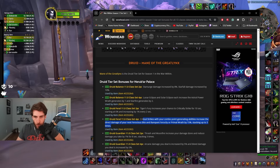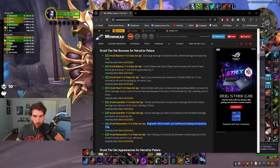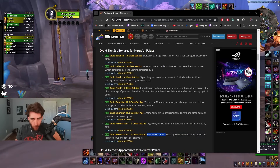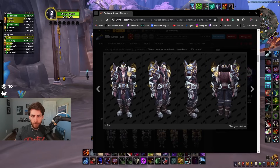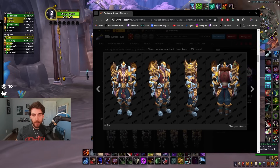Feral Druid 4-set: Critical strikes with your combo point generating abilities increases the direct damage of your Ferocious Bite and Rampant Ferocity or Primal Wrath by 15%, stacking. That's kind of cool — big Ferocious Bites, that's nice. Resto: Regrowth, Wild Growth, and Swiftmend healing increased by 10%. Your healing is increased by 8% when consuming Soul of the Forest — cool, I like that. I actually like this a lot; the sets so far have been awesome.